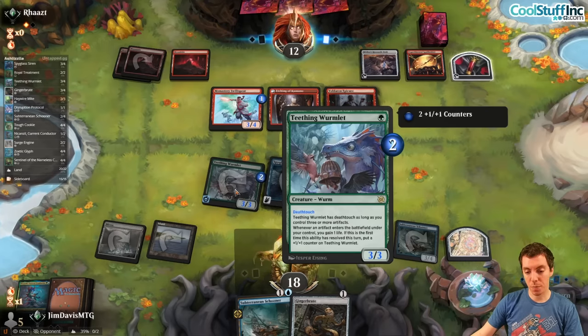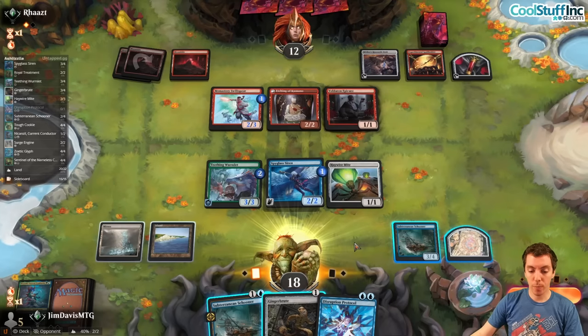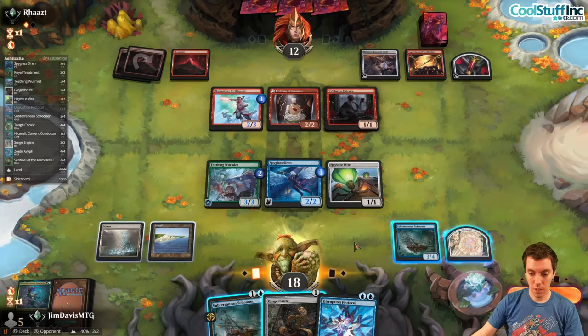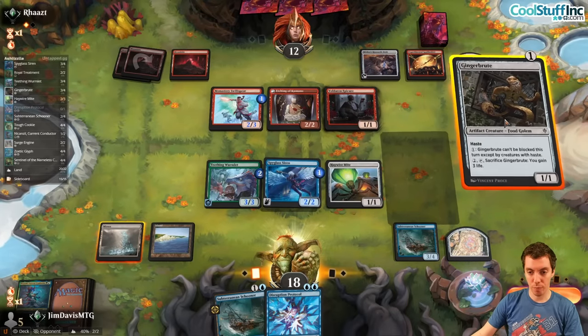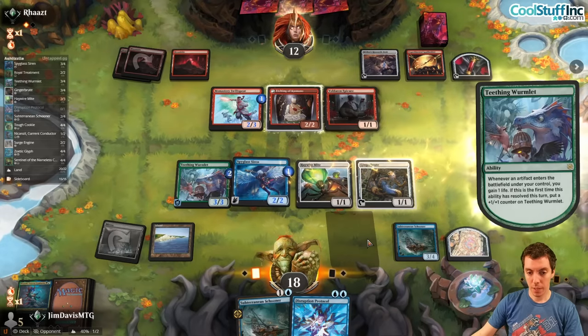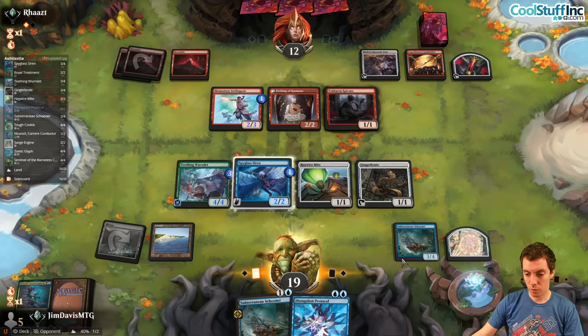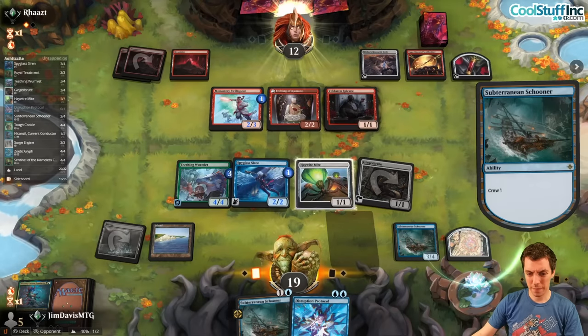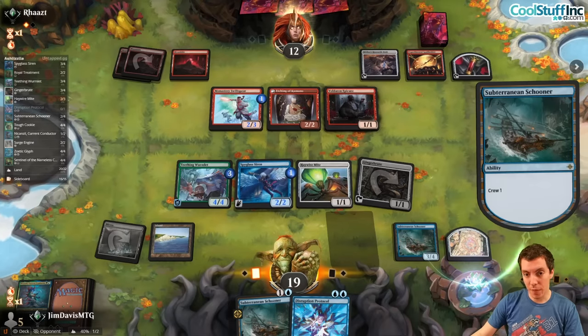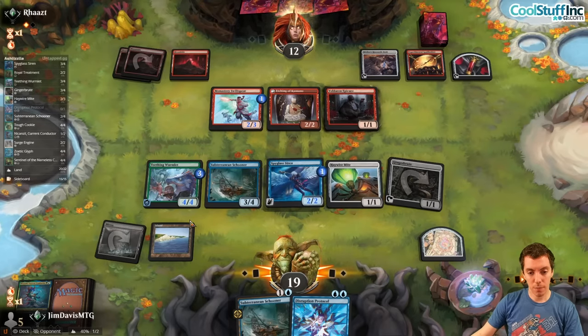Once the Wormlet gets to a 4/4, we're in pretty good shape. We draw Protocol but can't currently cast it. We're going to Brute and crew with the Brute and fire an attack — grow the Wormlet, crew the Schooner, trying to get things going. See if we can draw a land for Protocol or green for the Mite. We're also the beatdown here too — they have 12 life, we have 19, so we have a pretty good attack coming.